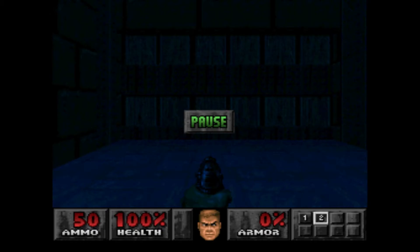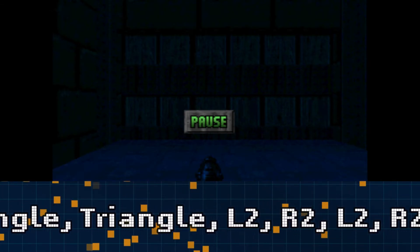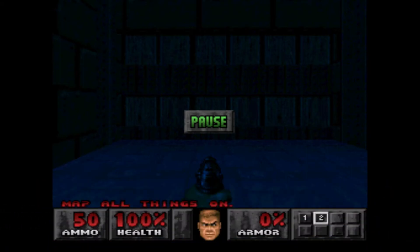This is for Reveal Item Locations on map. Press Triangle, Triangle, L2, R2, L2, R2, R1, and Circle. Once you enter that you'll see it will say on the message 'map all things on'.